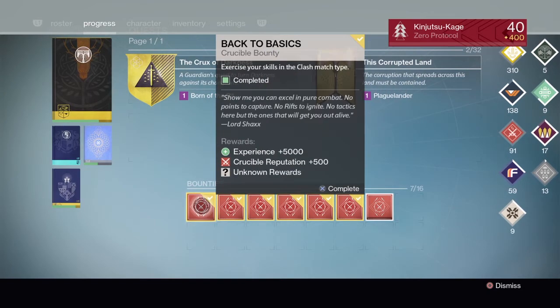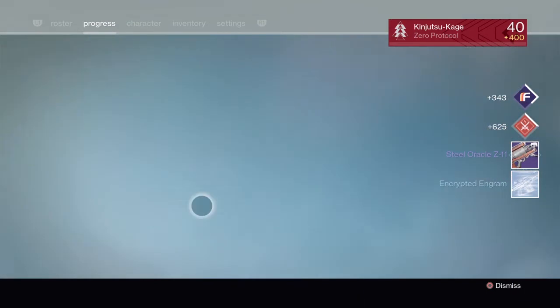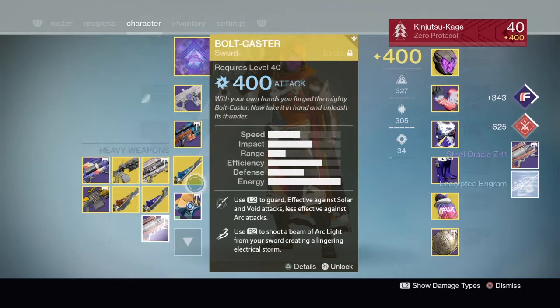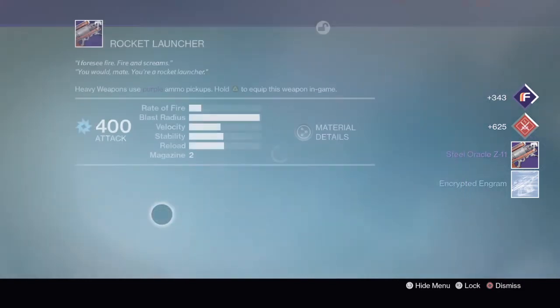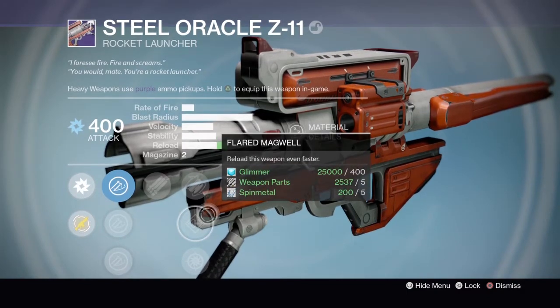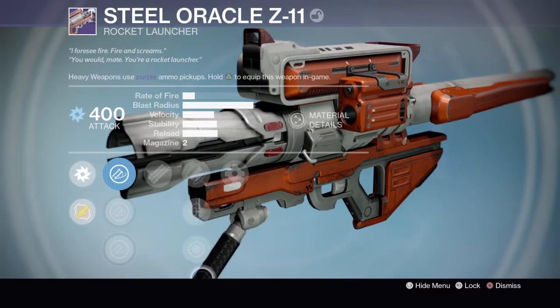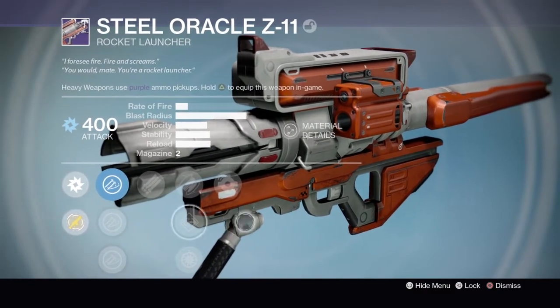Moving on — heavy weapon, sniper, scout, fusion, and auto bounties remain, plus the clash bounty. Let's go with the weekly clash bounty — got a Steel Oracle Z11 rocket launcher with Tripod and Grenades and Horseshoes, Fitted Stock, Flared Magwell, Snapshot, Tripod, and Later Compensator. Not a very good rocket launcher.